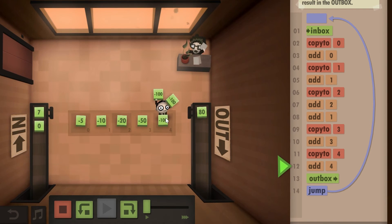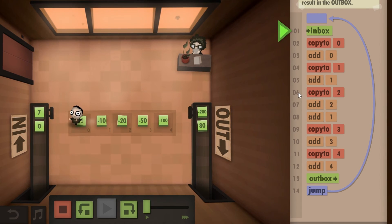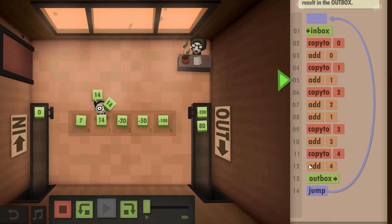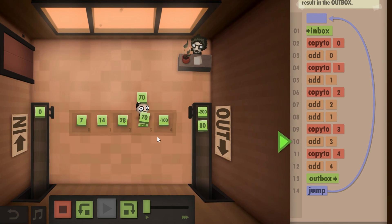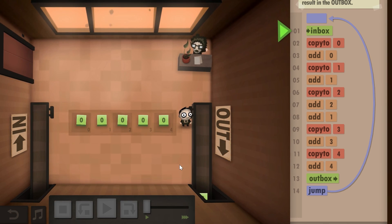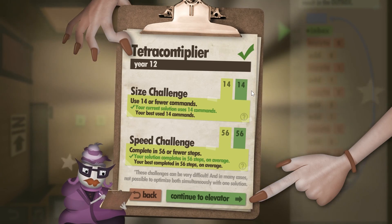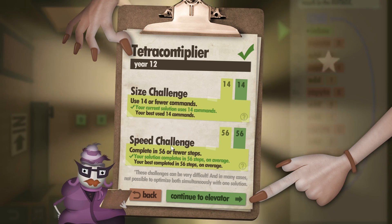The code is: inbox, copy to zero, add zero, copy to one, add one, copy to two, add two, add one, copy to three, add three, copy to four, add four, outbox, and jump. This will actually multiply it by 40. It's an elegant solution that will give you all of the challenges unlocked. Size challenge: 14 and speed challenge: 56 — that's how you do Tetra Contemplier using all of the challenges.